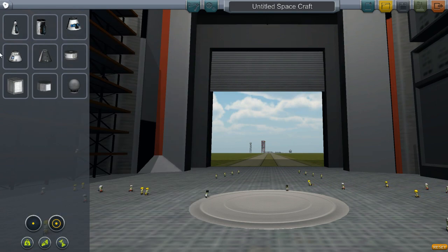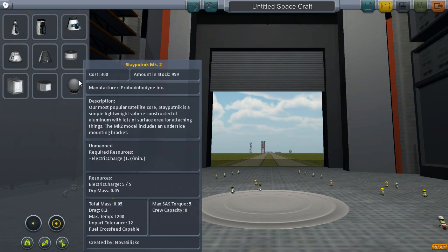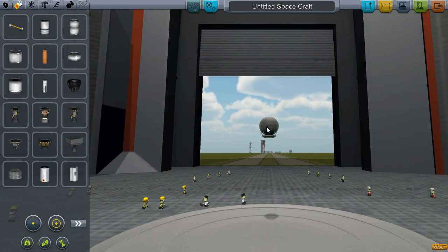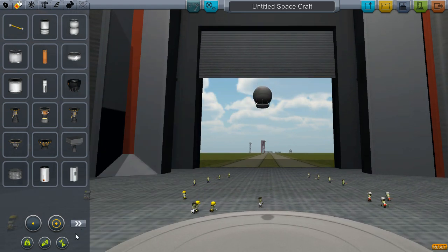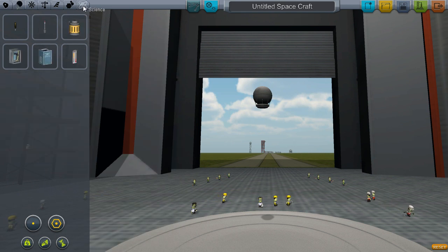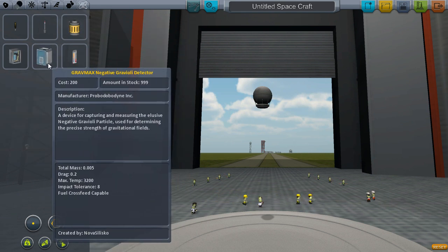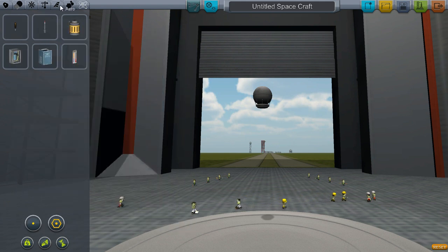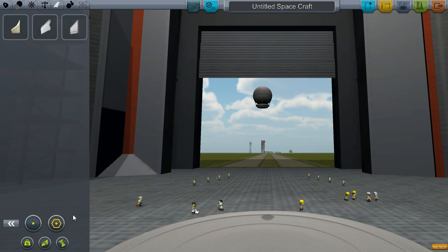This is the new pod selection and it does something neat. Here's the Stay Putnik Mark 2 — there's no Mark 1 — which is an unmanned vessel. There's a whole bunch of new parts in here: new engines, new fuel tanks, all sorts of things. There's actually a science pod where you can have detectors, a barometer, thermometers — all kinds of craziness.